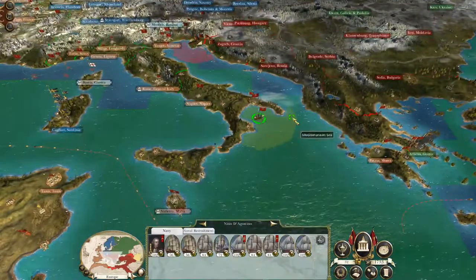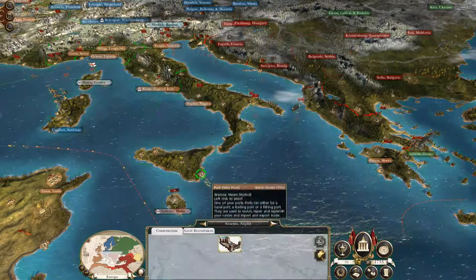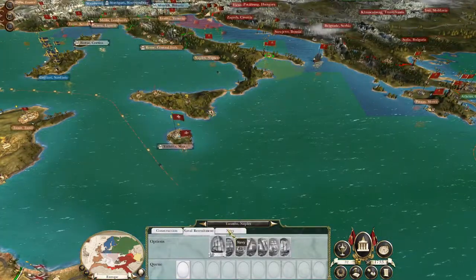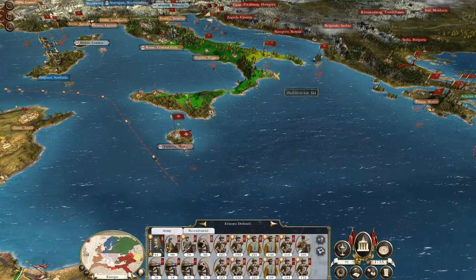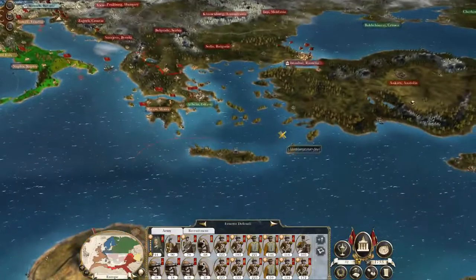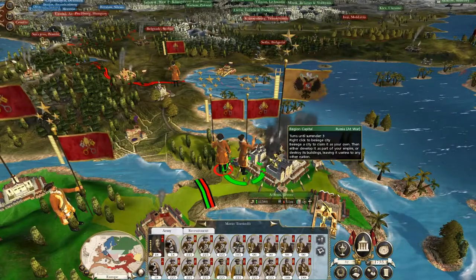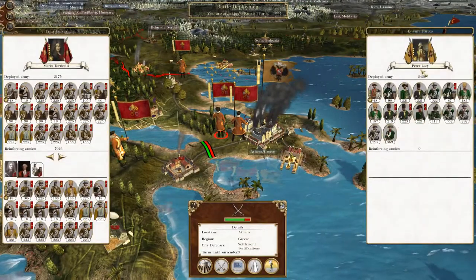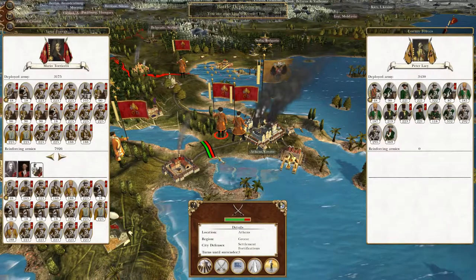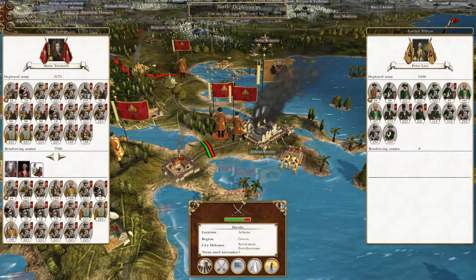I might just sit here and force them to make the choice while I grow my strength. We've got Ernesto Defendi whose army is replenishing and will probably join and attack Ankara. What I'm going to do is take Mario Torricelli and assault the garrison at Athens, because I want to free up this army for an onward blitzkrieg into meaningful Ottoman territory.